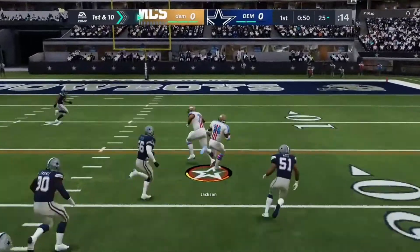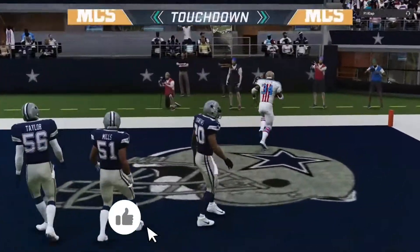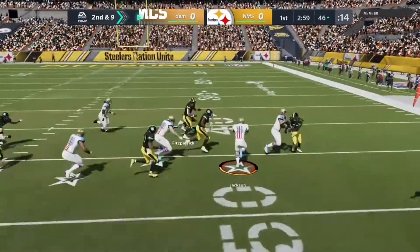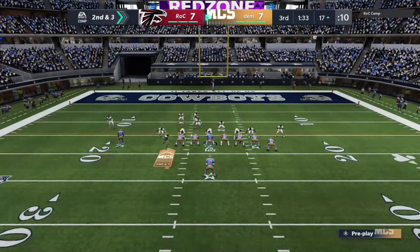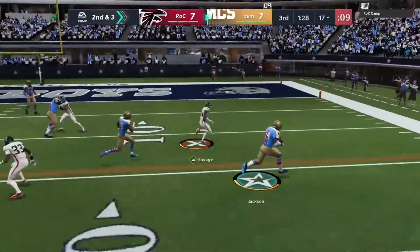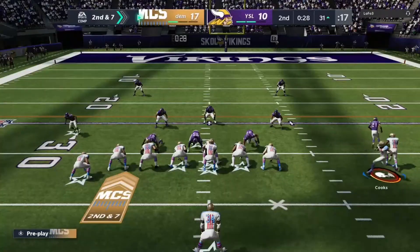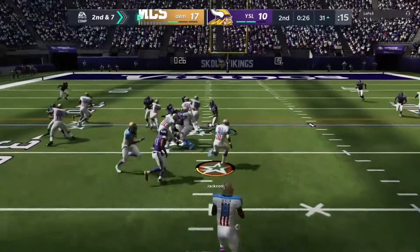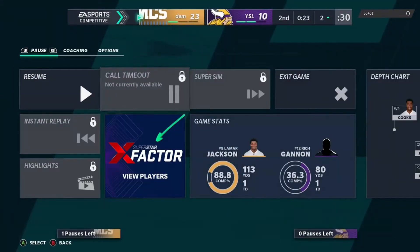I just wanted to show you the effectiveness of some of these runs. The stretch is great, and the bubble on the RPO works pretty well also. For the dives, focus on the motions I use and when I snap it - that's important. I like that setup with the receivers to the short side of the field, but it's not necessary - it just depends on when you hit it and where you're trying to go.